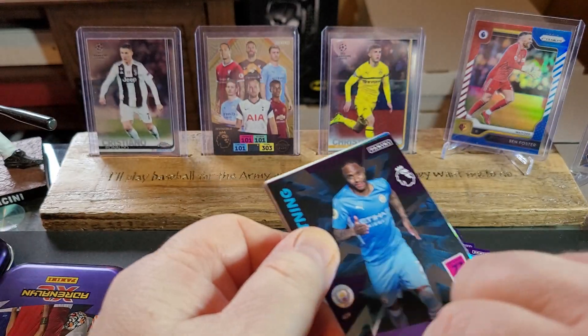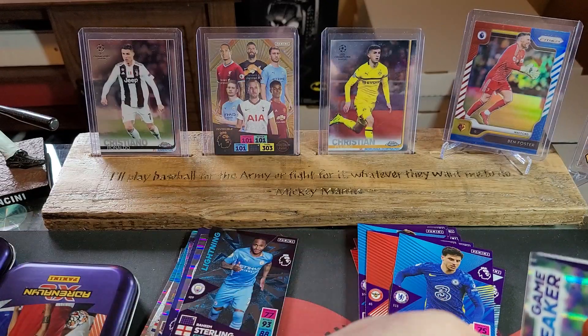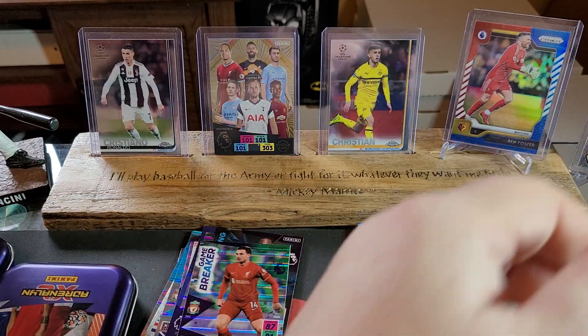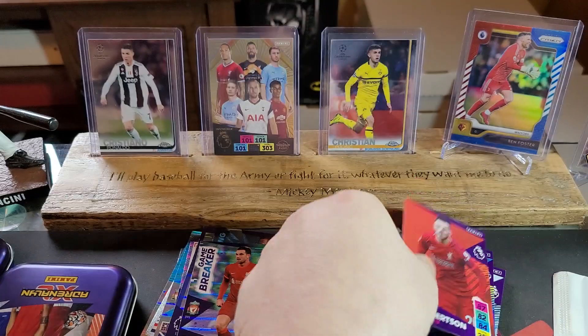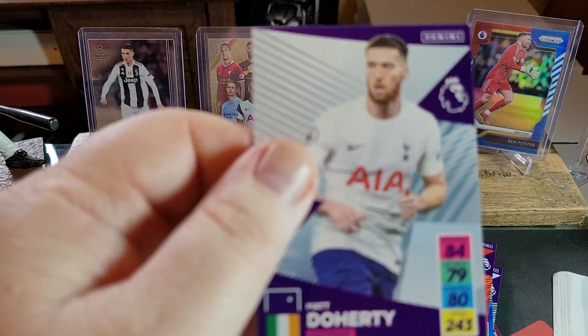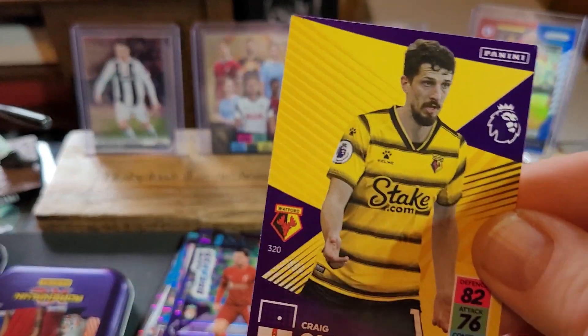Well, that's unfortunate. Raheem Sterling Lightning — very nice. Jordan Henderson. I think we already got a Robertson. Bukayo Saka. And we've got a Craig Cathcart for Watford.